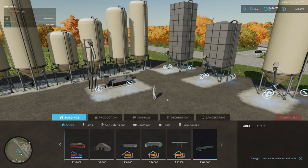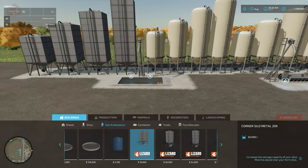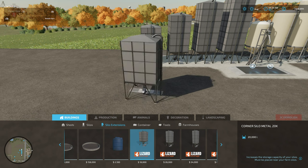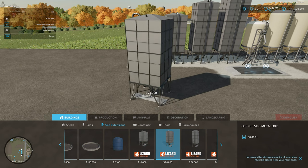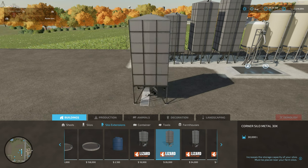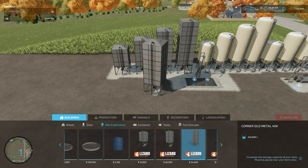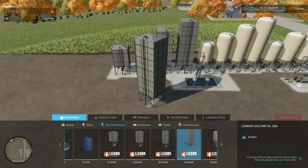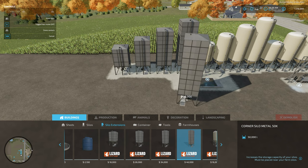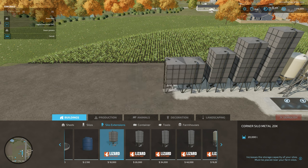Moving on to silo extensions: we have a 20,000-liter cube extension costing 18,000; a 30,000-liter variant at 26,000; a 40,000-liter variant at 34,000; and a 50,000-liter variant at 46,000. With all of these we have a nice-looking system — using free-place mode we can get them right next to each other to build out our very own custom silo system however we want.